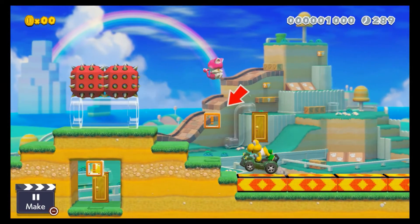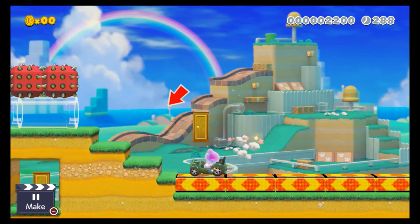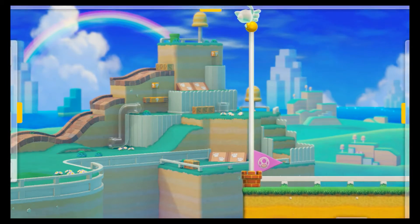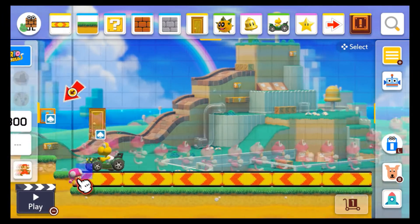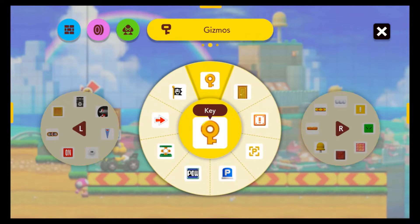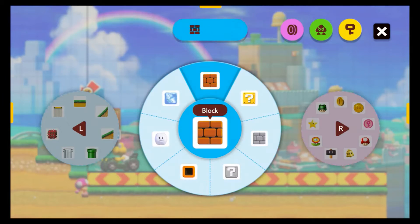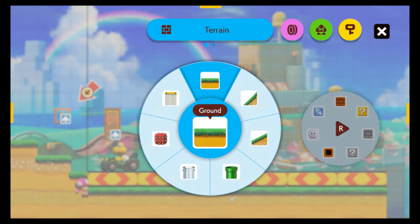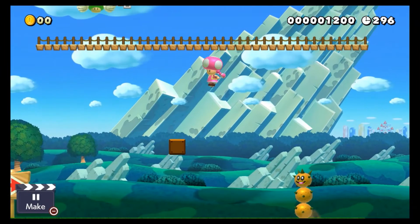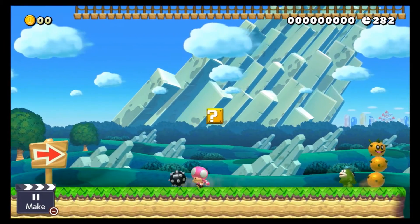Number five is the 3D World style. They added cool things like clear pipes, warp pipes, the Koopa Troopa cart, dash paint blocks, and the cat power-up which can climb up walls and goal poles. They did remove some items like the dotted line blocks, and they also made spike traps bigger, but they added good things like the hammer suit and the cat suit.